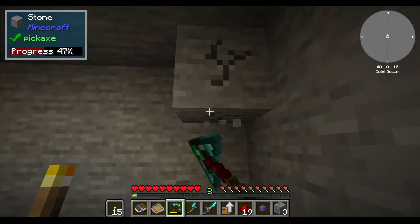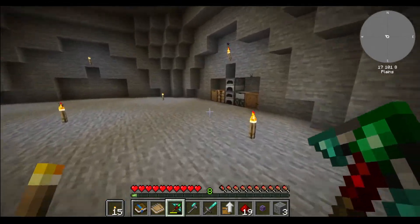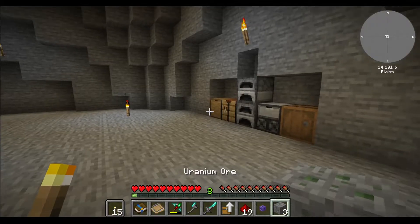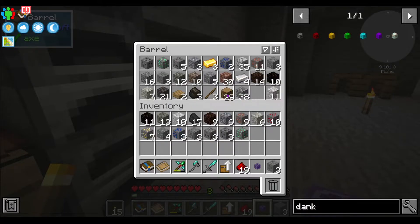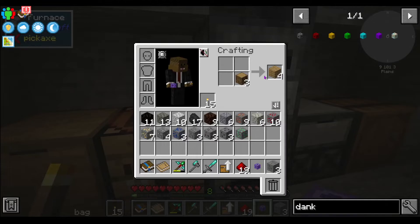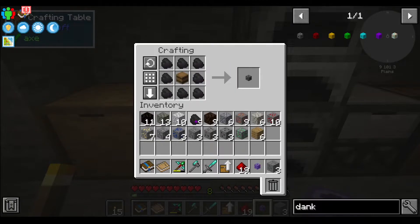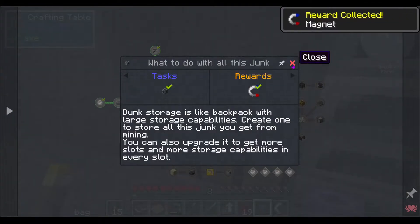I think what I'll do is get another base level one Dank Null, because I've got enough coal here. So we'll now have a second Dank. And we get a magnet — nice! Just have to turn it on: right-click it. And then we'll tell this to pick up all.